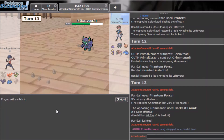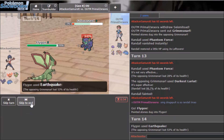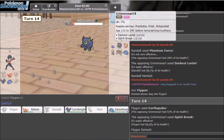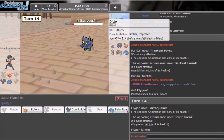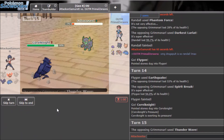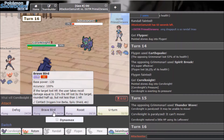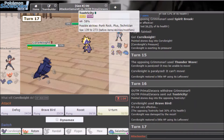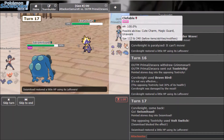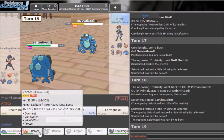I go Flygon and Earthquake. He probably goes into Ditto — yep, Ditto comes out. Earthquake is free but doesn't knock it out. I just can't get anything going. He uses Thunder Wave and I get paralyzed — things are going poorly. He knocks me out with Ghost-type Hex. I do get some chip damage. Earthquake drops him — Seismitoad comes in.